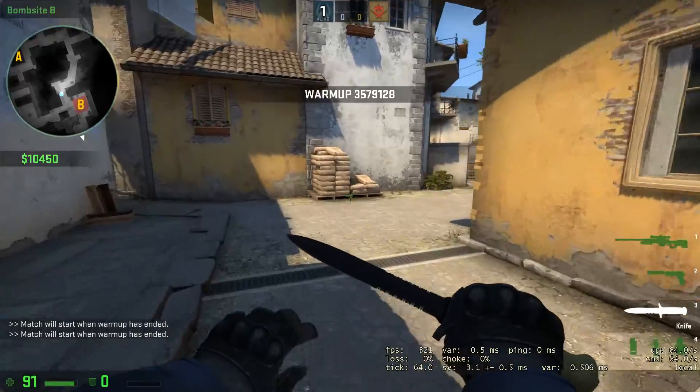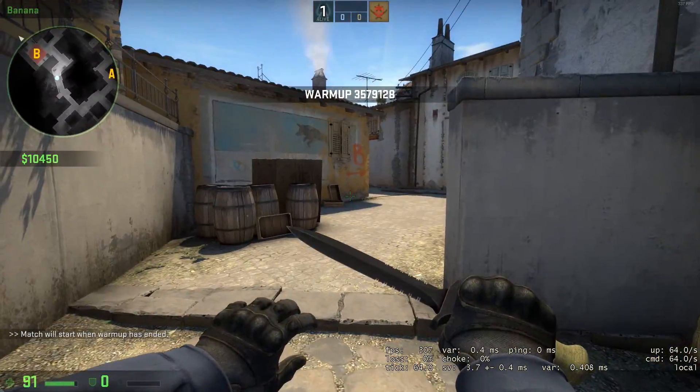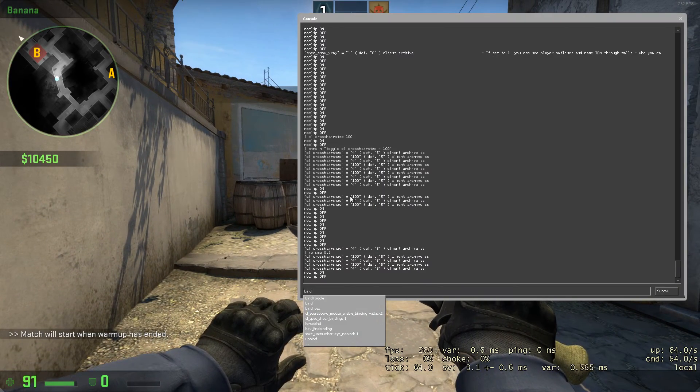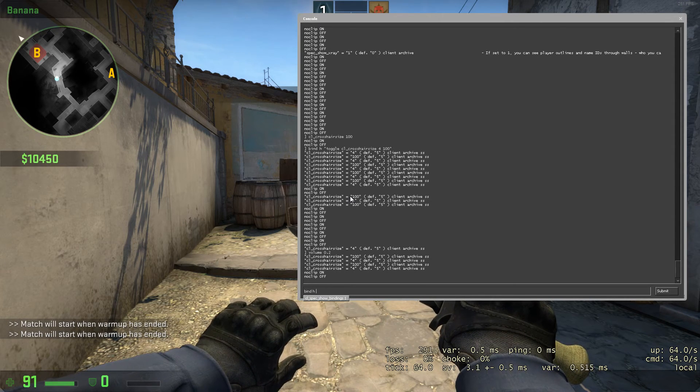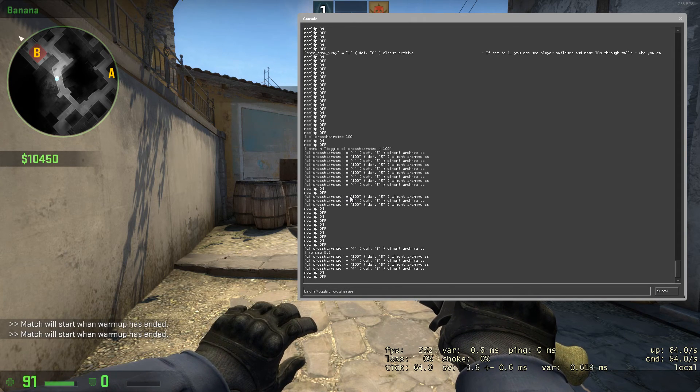How to do that? You can use the toggle command — the bind toggle. To make that, you use bind, for example bind H, then type toggle, after that the command you want, like cl_crosshairsize, and the two parameters you want to switch, like 4 and 100.